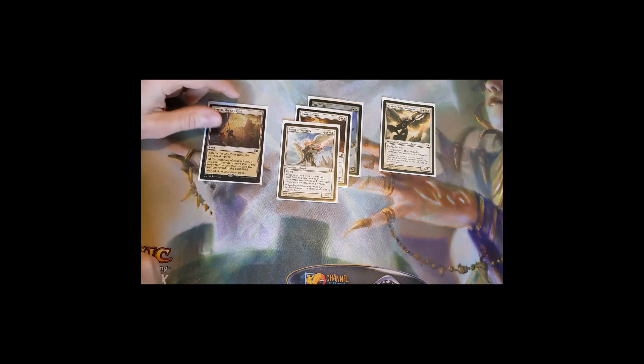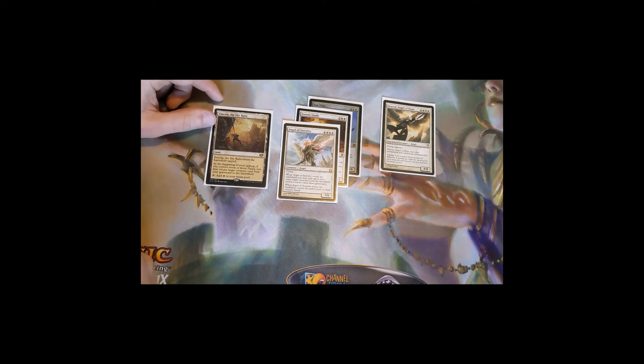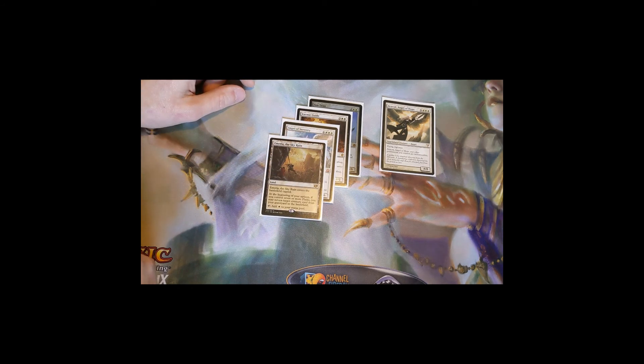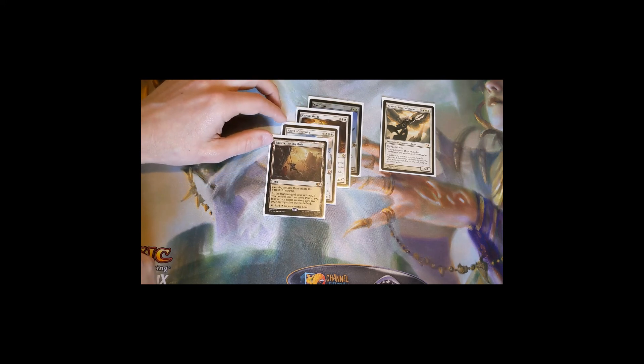Emeria, the Sky Ruin enters the battlefield tapped but at the beginning of your upkeep, if you control seven or more Plains, you may return target creature card from your graveyard to the battlefield. You can search it up with Weathered Wayfarer early and then accrue value late game once you have those seven Plains. It only happens occasionally in games I've played, but when it works this card is a powerhouse — so much value for just having one utility land.